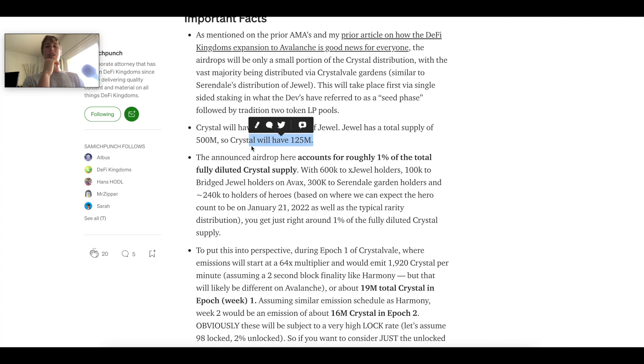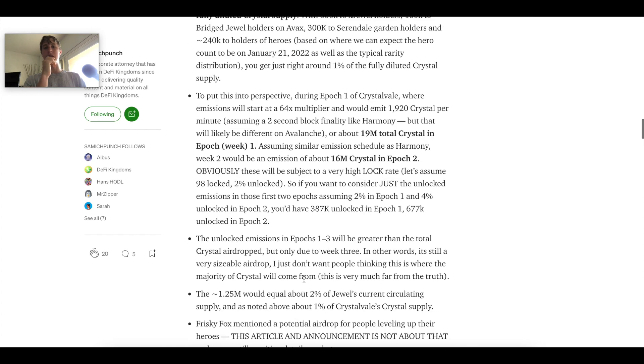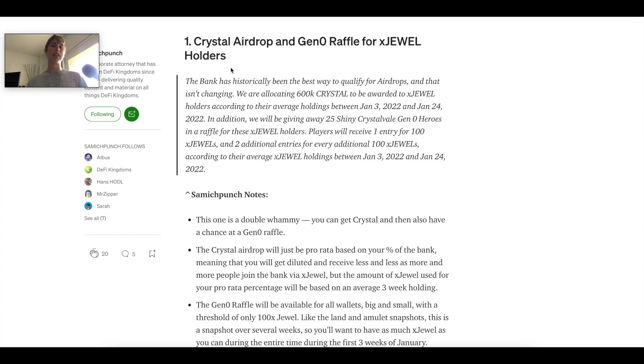Now that we have those numbers, we can roughly estimate it's going to be about one percent. This obviously depends on the heroes — as more heroes are summoned, it goes up. Right now we're at almost 90,000 heroes. We're not going to get too deep into the math by rarity, as that might confuse things. Let's focus on the options available and their pros and cons.